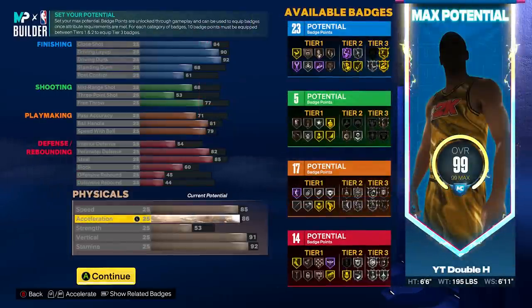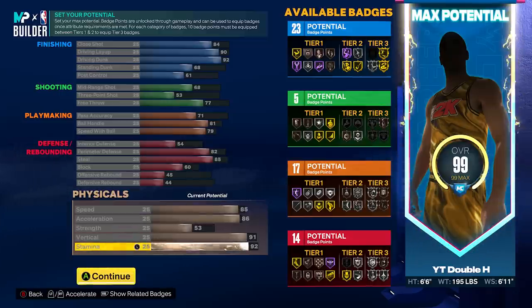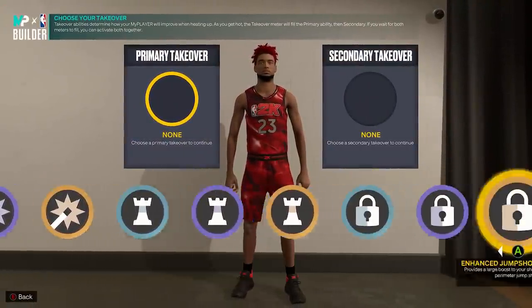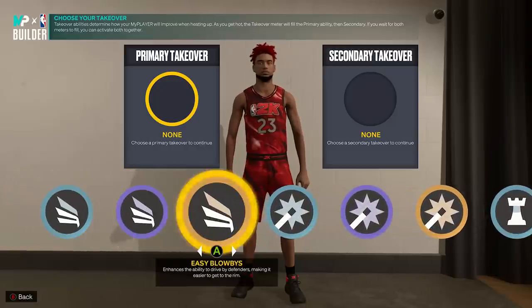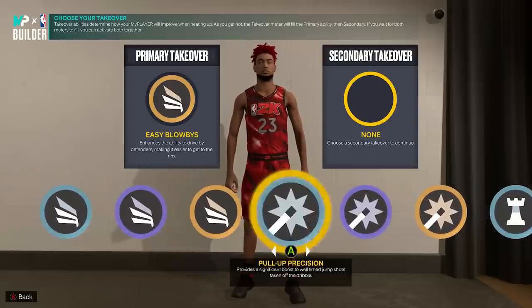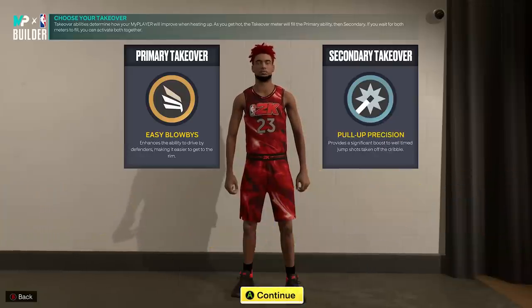The physicals are the best part about this build besides the slashing. 91 vertical is absolutely insane — it is a very fast build. Out of all the builds I have, this one beats them all in speed, and I feel like the builds I have already move around pretty fast. For takeovers, this gets Slashing Take, Shot Creating Take, Playmaking Take, and Lock Take. I decided to go with Slashing and Shot Creating for a more offensive Michael Jordan build — easy blowbys for slashing, and pull up precision for some post fadeaways to get that Michael Jordan post-up game going.